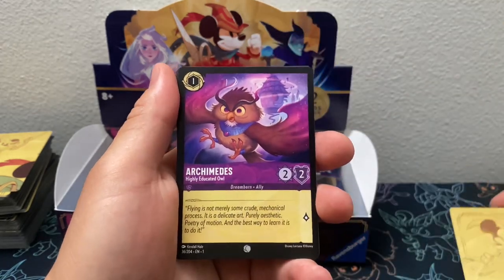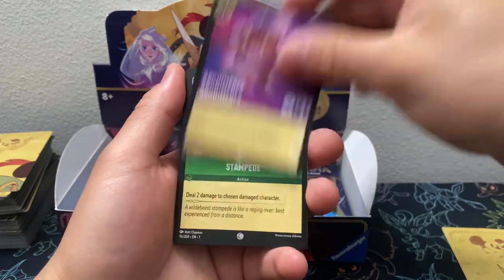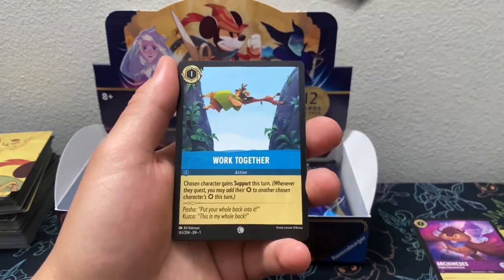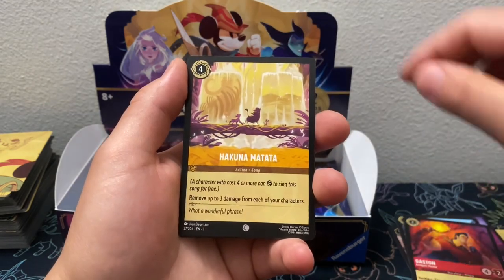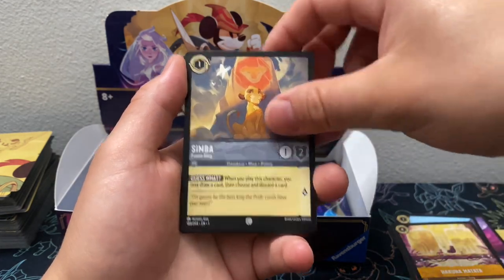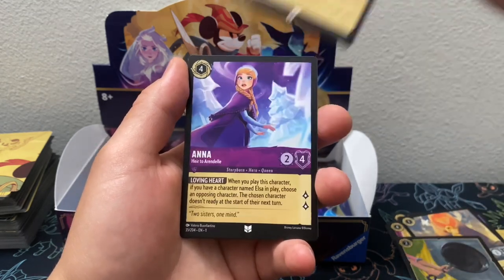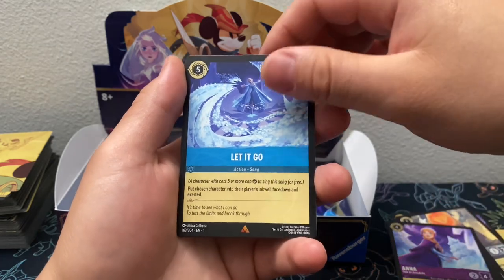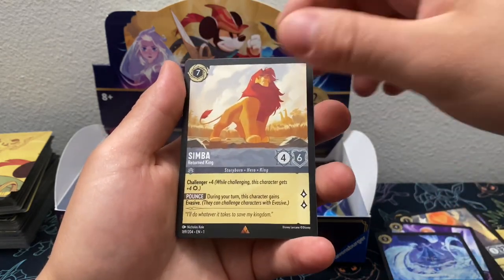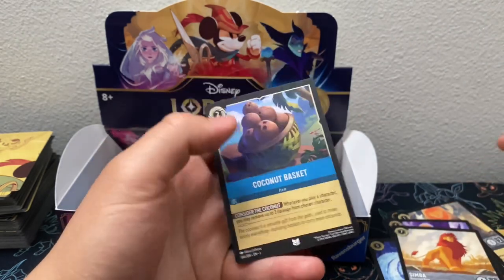We got Archimedes — first time we see this card — Stampede, Work Together, Gaston, Hakuna Matata, Simba, Frying Pan, Fan the Flames, Honor, Let It Go, Simba, and Uncommon Coconut Basket.